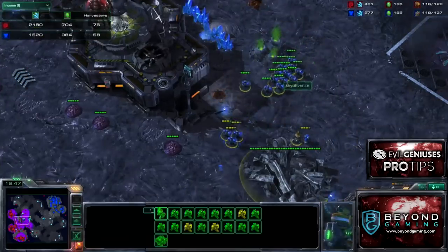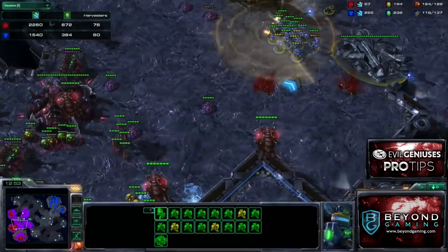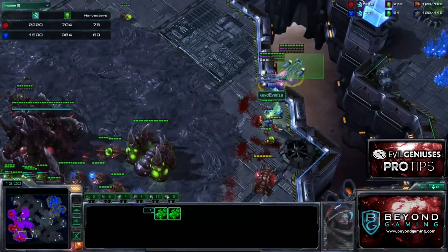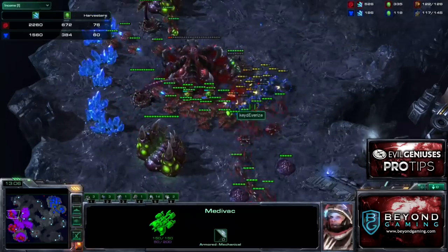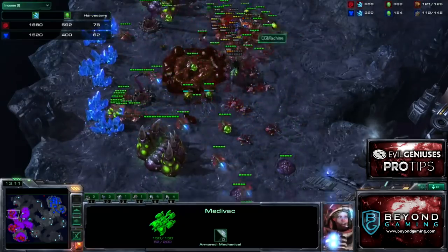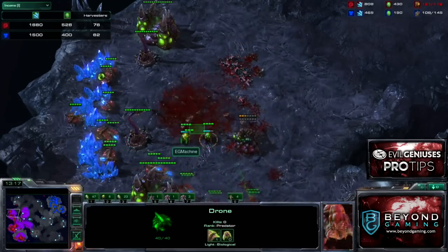He's actually doing a good job of moving in here with a simultaneous ground force — going to try to pick off my creep spread and possibly my third. I'm able to fend off the drop inside the main, but I recognize I'm about to lose the third, so I want to at least get a good trade for it. Baneling speed is completed, and I'm able to kill off all the Marines, but at the cost of a third base.